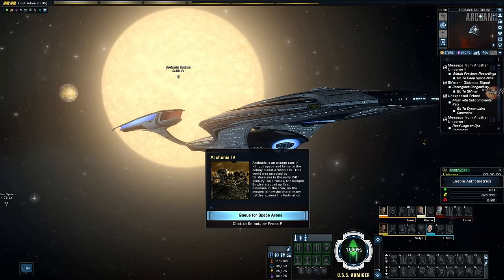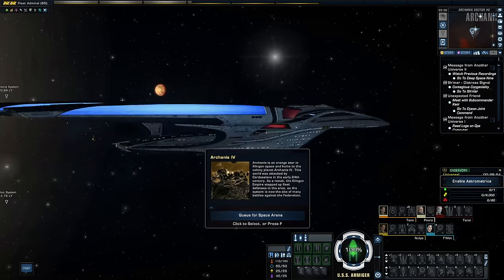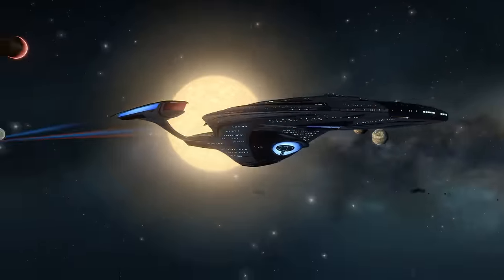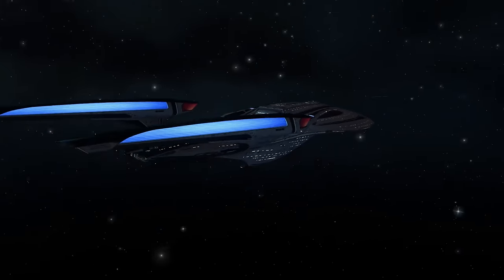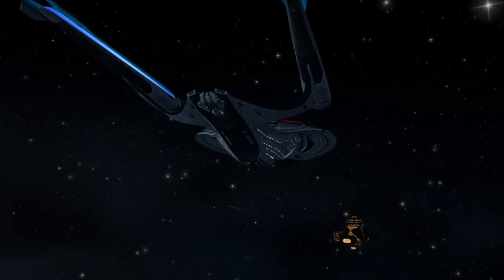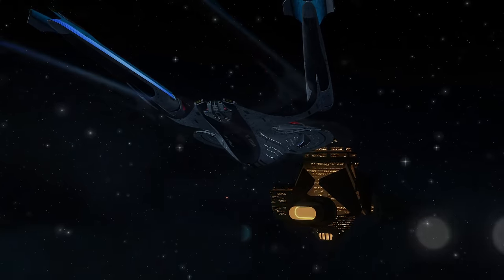The next stop is Arcanis IV, the first Klingon colony world we can pass by. There was a Federation research outpost here in the 23rd century, originally given to the Federation by the Empire. However, in that short-lived prelude war, it was seized by the Klingons and has remained in their territory since. We can pass by the Klingon Starbase — if you are a Klingon character, this is your fleet's headquarters, so even as allies, we can't wander into another government's military base.